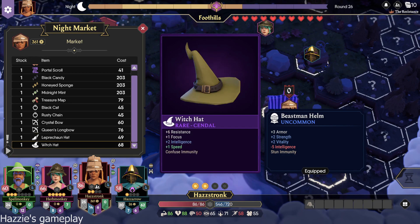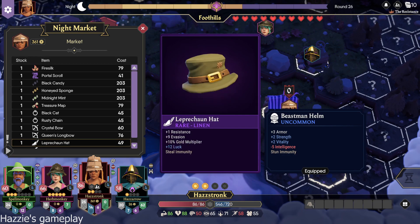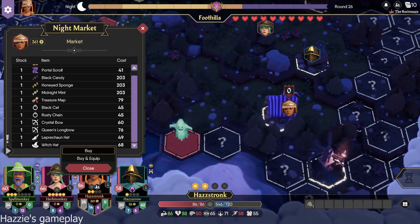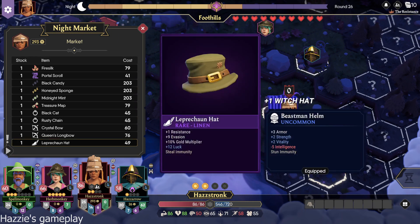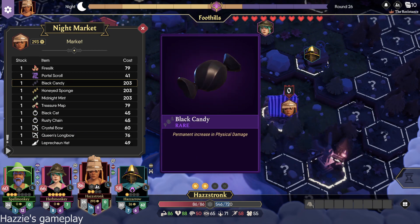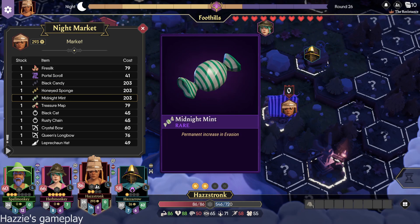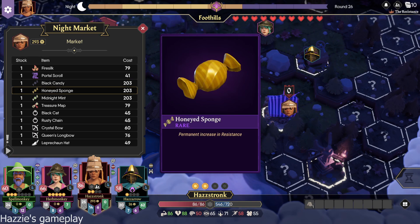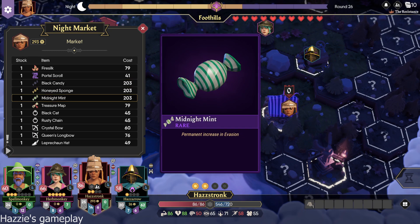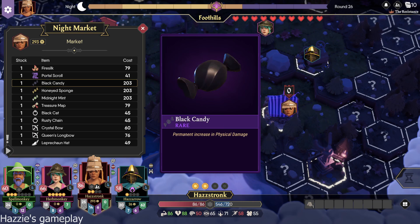Just tell me what to buy. I would like a witch hat. You want a witch hat? Do you want a permanent evasion increase or a permanent hitting increase? Because you could give your Paz Arrow more evasion, or you could just make it so that you're hitting even harder.